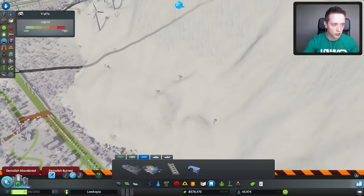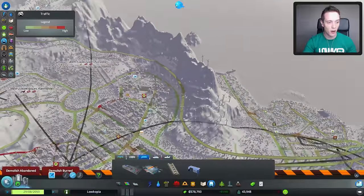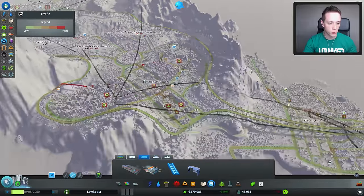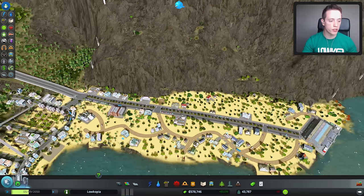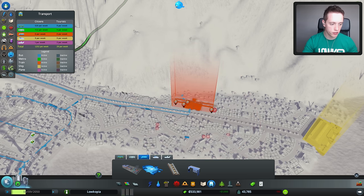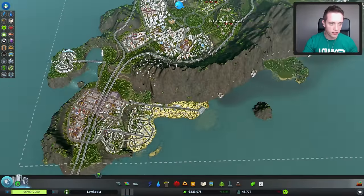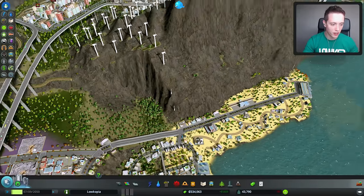I removed a couple of the dirt roads over here and I'm gonna be adding my second train station somewhere over here as well. Right there seems good. And now we can actually make a curve right here into the mountain — that'd be really cool. But first, we need to connect those two together.